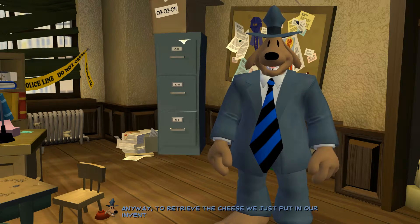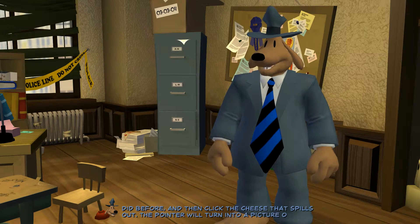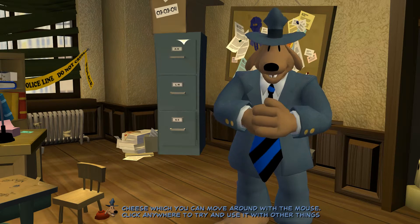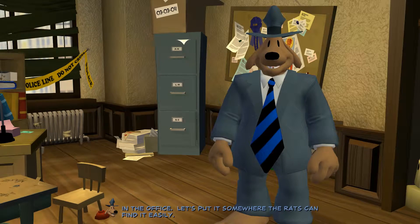Anyway, to retrieve the cheese we just put in our inventory, just click the cardboard box like you did before, and then click the cheese that spills out. The pointer will turn into a picture of the cheese, which you can move around with the mouse. Click anywhere to try and use it with other things in the office. Let's put it somewhere the rats can find it easily.